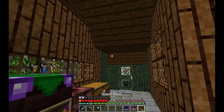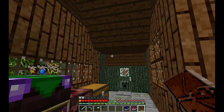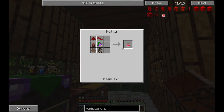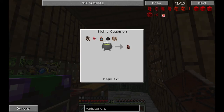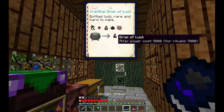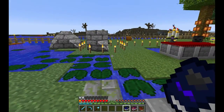For the redstone soup we can see here it requires the drop of luck, and the drop of luck requires a lot of power, as I just showed. So we need to boost that up.